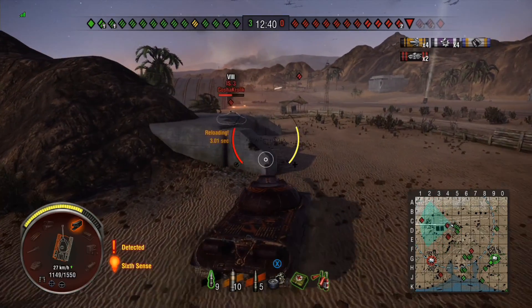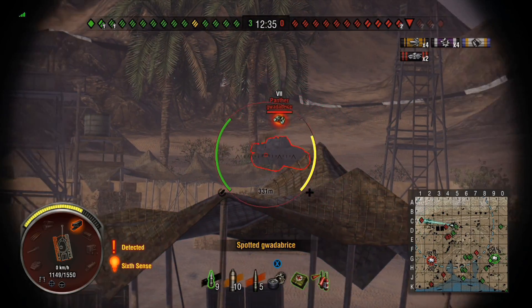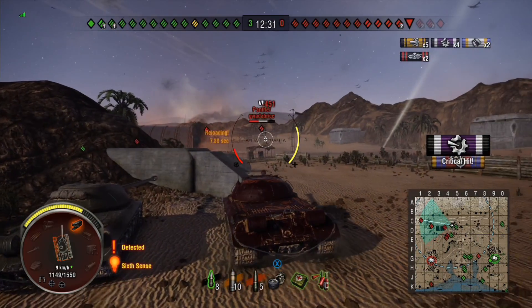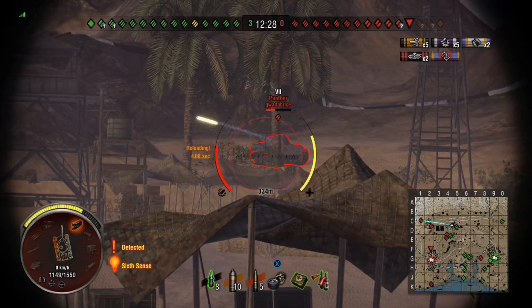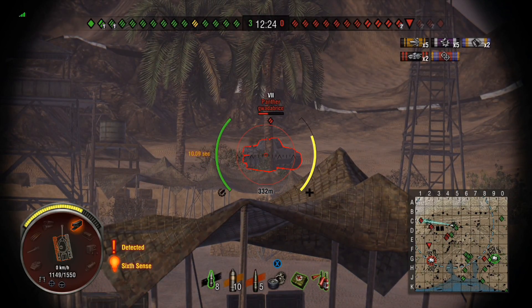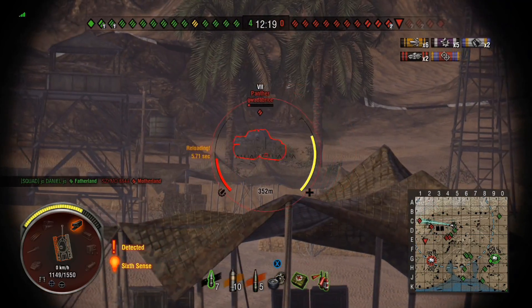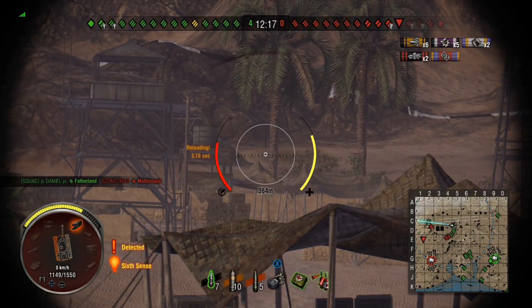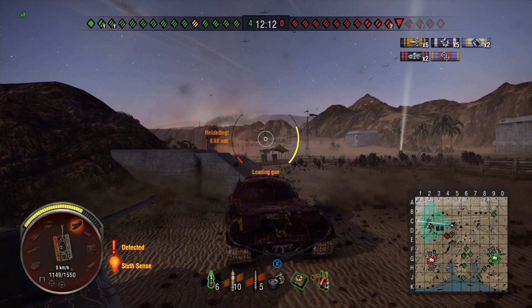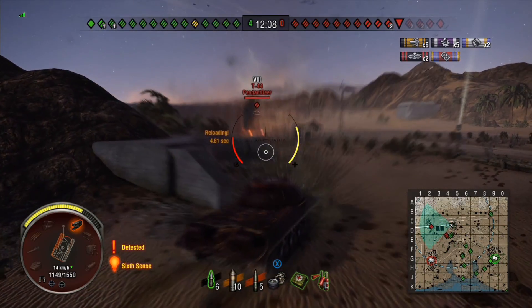The biggest weak spot is at the top of the turret. The flat bit on top of the gun mantlet is actually extremely thin — about 20mm — and it's practically flat. So it'll bounce an awful lot of incoming fire, but if somebody gets a decent shot on it, particularly from a HEAT round, that will just go straight through. And particularly big guns — if you're up against tier 9 and tier 10 guns, they'll just overmatch it and it doesn't matter about the angle, they'll just penetrate anyway.